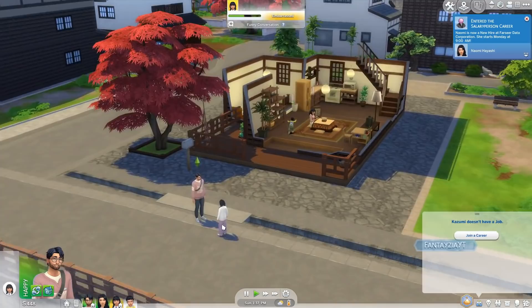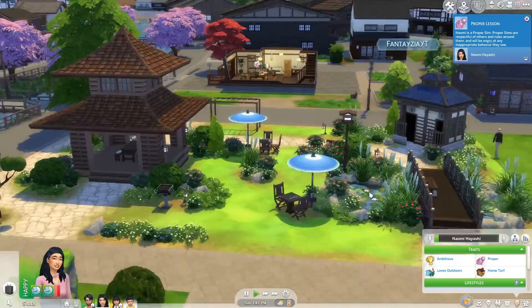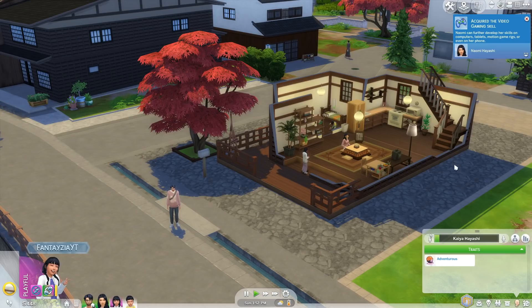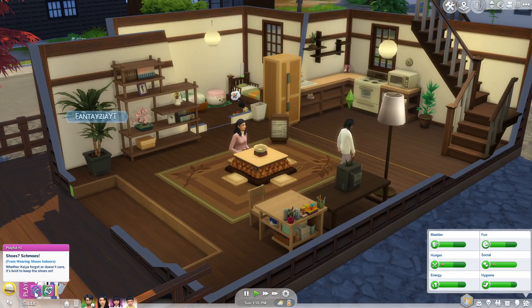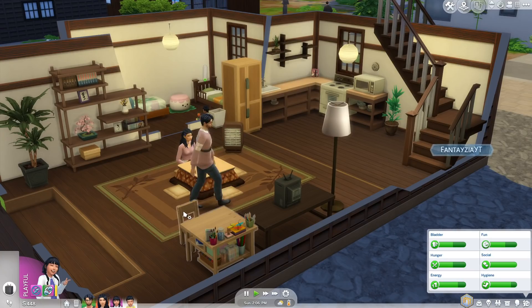Kazumi is the outdoorsy adventurous one — he loves going on the slopes. Naomi loves the outdoors too but more in a relaxed way, sitting outside and enjoying the area. Kazumi loves the slopes and their daughter Kaya takes after him. She's also being a rebel right now — she has a moodlet for 'shoes smooth' from wearing shoes indoors. It says: 'Whether Kaya forgot or doesn't care, it's bold to keep the shoes on.' Then he took his shoes off.